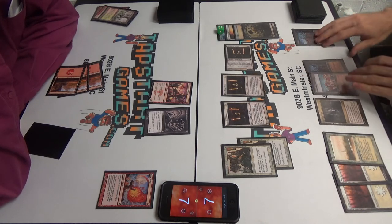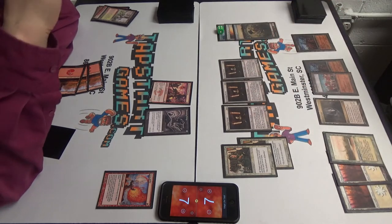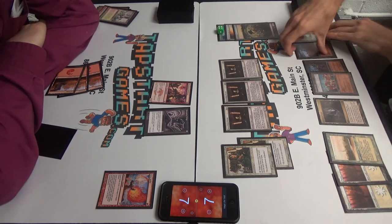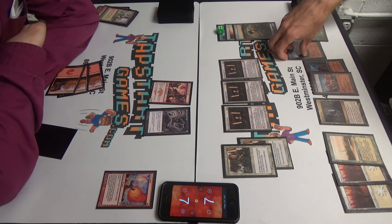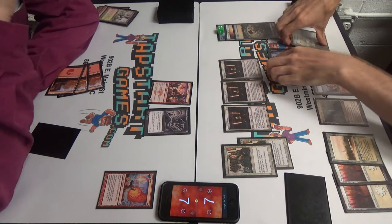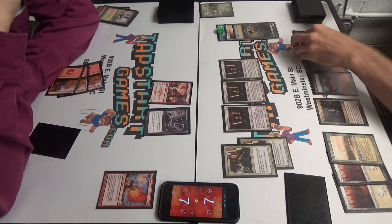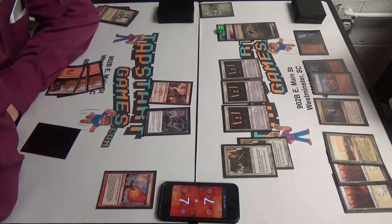Wow. Okay. Karma's a bitch. You can swing with everything you have though. You have one card in hand. Except for that guy over there. We'll do this first — Wasteland, sacrifice the Horizon Canopy. Draw a card. That's cute. That's not really helpful here.